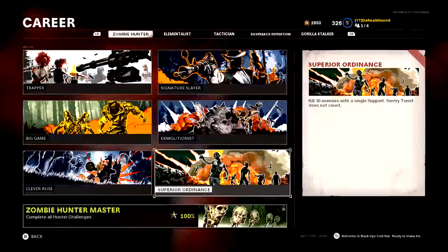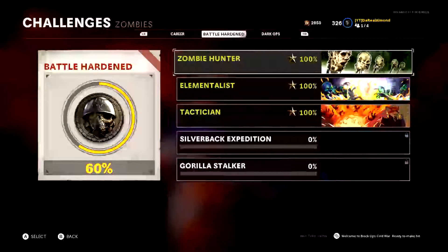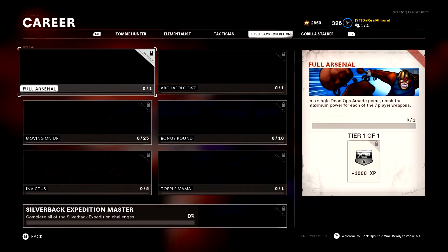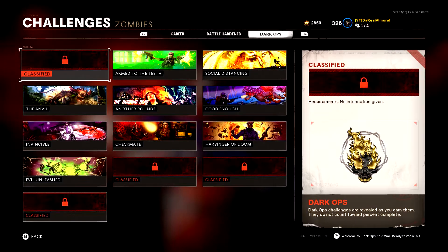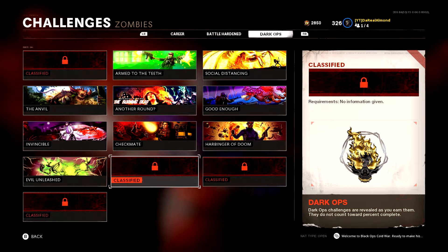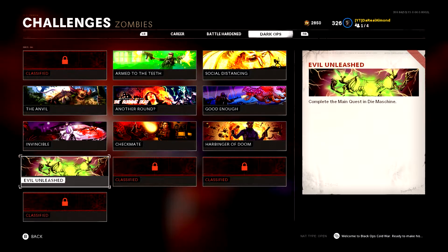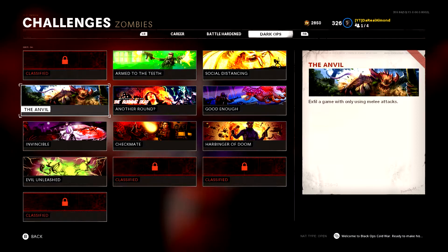Those are all the challenges for Zombie Hunter. I'll be doing more videos covering Elementalist and Tactician challenges. I'm skipping Silverback and Gorilla Strike because those are Dead Ops Arcade challenges and I don't play Dead Ops Arcade. For Dark Ops, the only challenge I'm missing is the one million kills — I'm currently around 270K kills, so it's going to take a while. The other two Dark Ops challenges I'm skipping are also Dead Ops Arcade related. Once you finish 10 Dark Ops challenges, the final one unlocks automatically.